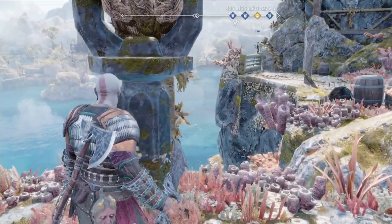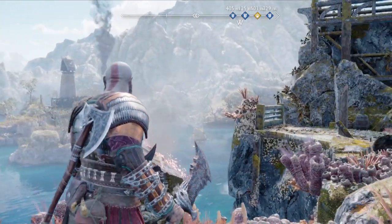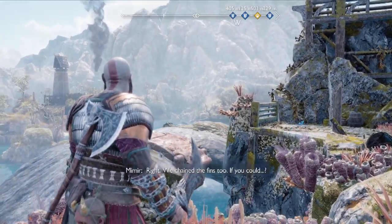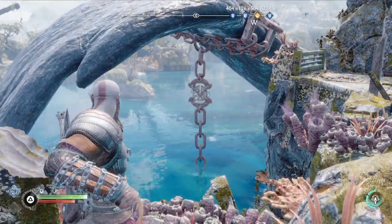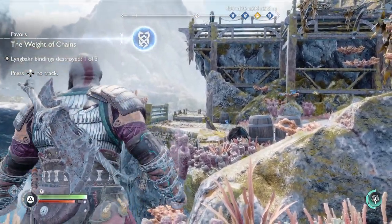Now you're going to go up to this thing and interact with it — this is the first restraint. Press left on the left thumbstick in order to break it. Then the whale will lift the fin, and you'll be instructed to change to the axe and break that chain. Hit that, and that breaks it. Now they'll direct your attention to how rocks broke over there — they're trying to tell you to go over there.